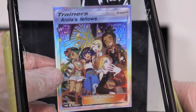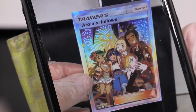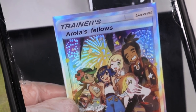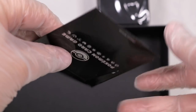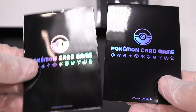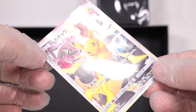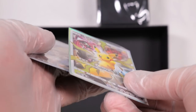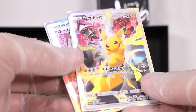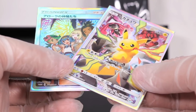This one says... that looks like how a Japanese person would say Alola - Arola. Arola's fellow. So I'm pretty sure this says Alolan - the Alolan gang. There you go guys, two of my favorite cards I've seen in a long time. That Pikachu is really something special. I hope they do more stuff like this going forward. They're really pleasing all markets - like the Japanese, you guys are killing it. Keep it up. Not the whale killing. The Pokemon stuff.